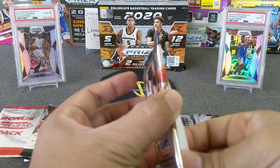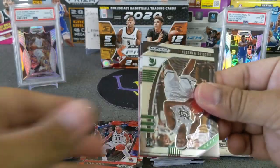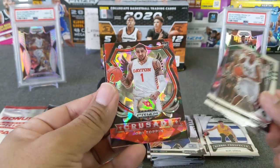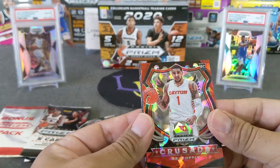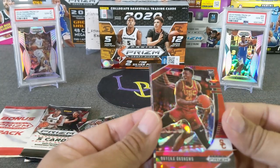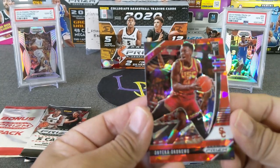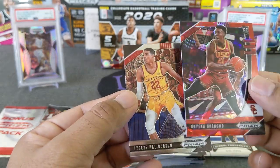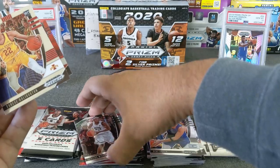Three more packs and we got the one pack bonus. Winston, Woodward. Nice. Obi Toppin — there he is from the Knicks, put that to the side. Okongwu — I believe this guy was also a top 10 pick; I think he got drafted by the Hawks. Very nice.